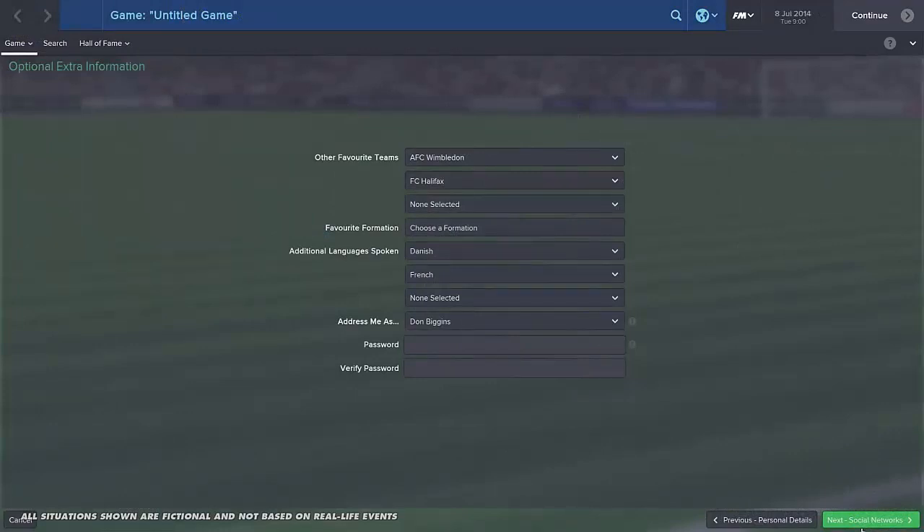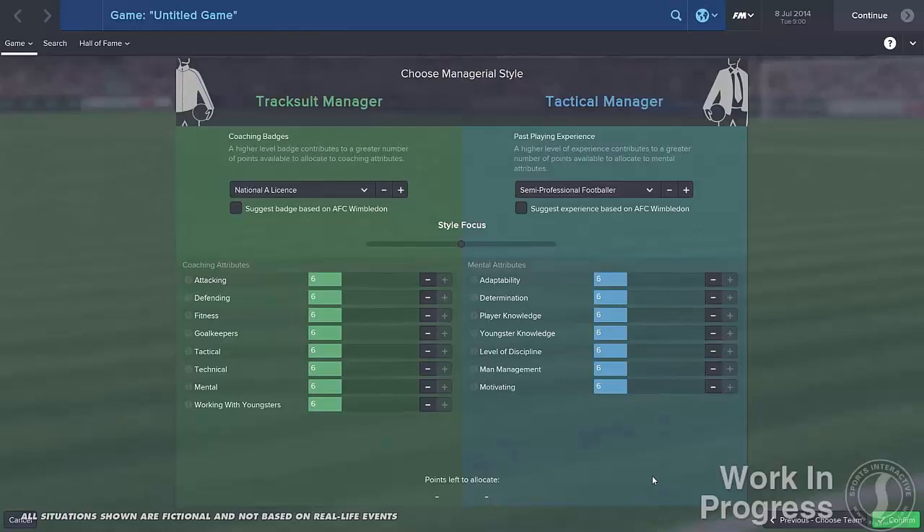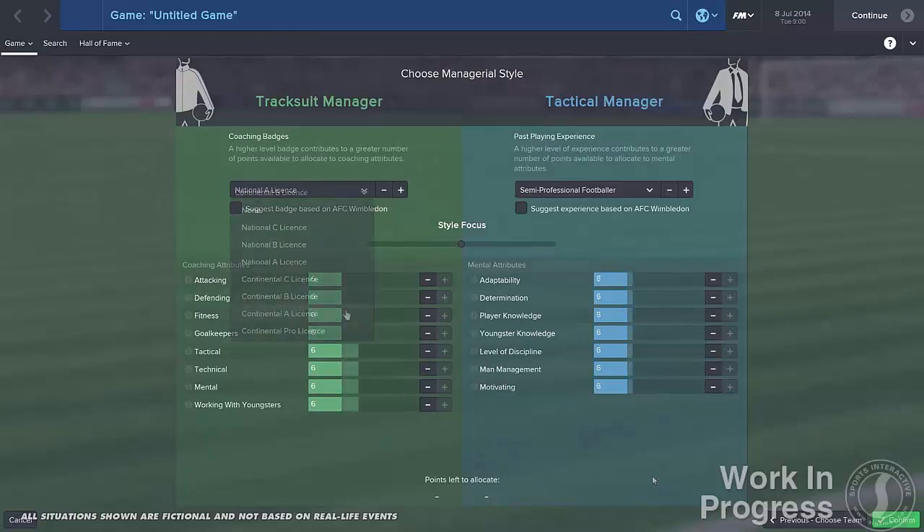Manager setup — this is where some serious excitement will occur. When you load up a new game and get to the point of setting up your manager, it's very different now. You can actually be a training ground manager — a tracksuit manager — where you're involved with training, giving the sessions and so on, so it's much more involved. There are also new coaching badges. I was really disappointed last year that you couldn't select what coaching badges you had, but in the new one you can go and take your badges.